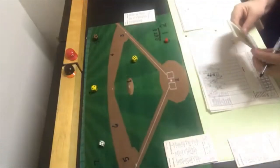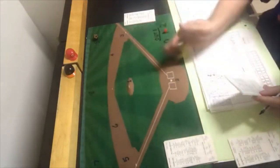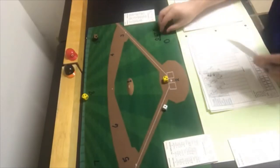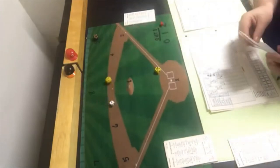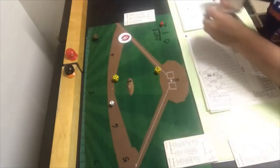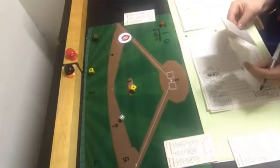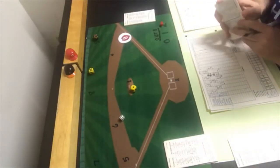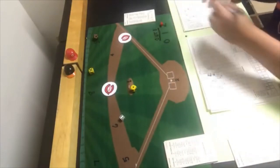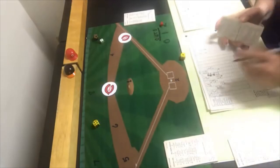Bottom of the eighth: Johnny Bench gets a 5-6 — fly ball to right, one away. Dan Driessen gets a 1-4 — line out to second, two away. Ray Knight gets a 3-9 — a single. Concepcion gets a 6-6 — a walk. Flanagan's gas tank may be close to empty, but Weaver sticks with him. Geronimo gets a 1-5 — ground ball to second. Flanagan gets out of it. No runs for the Reds.